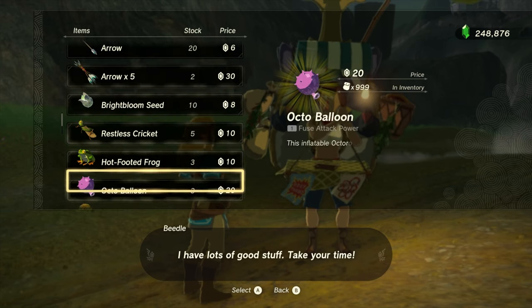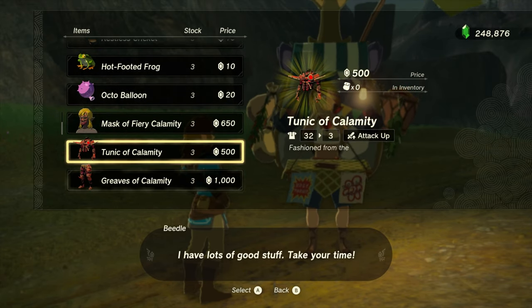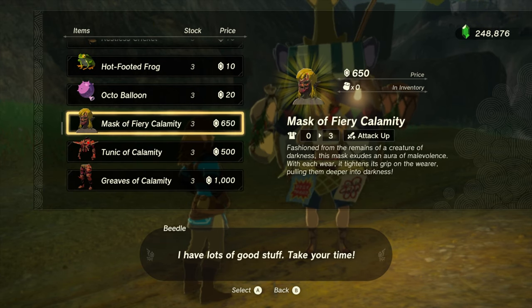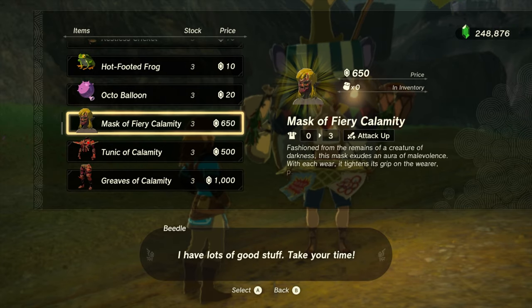As we can see if we scroll down here, we have the Calamity armor set — and oh my god, it just looks so freaking cool. So let's read off the descriptions of these pieces and buy them one by one.